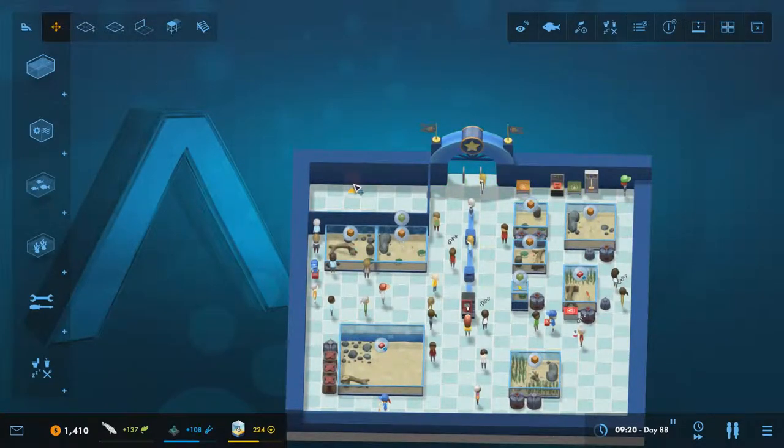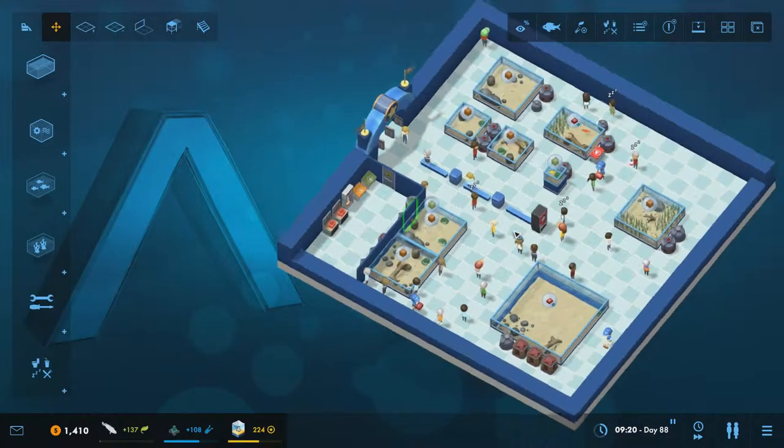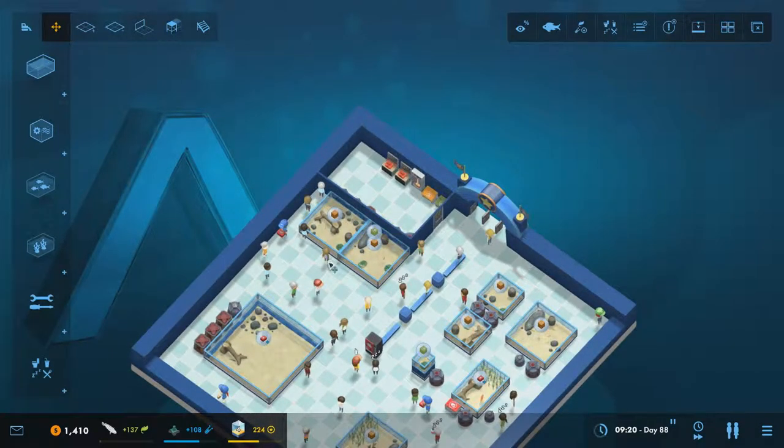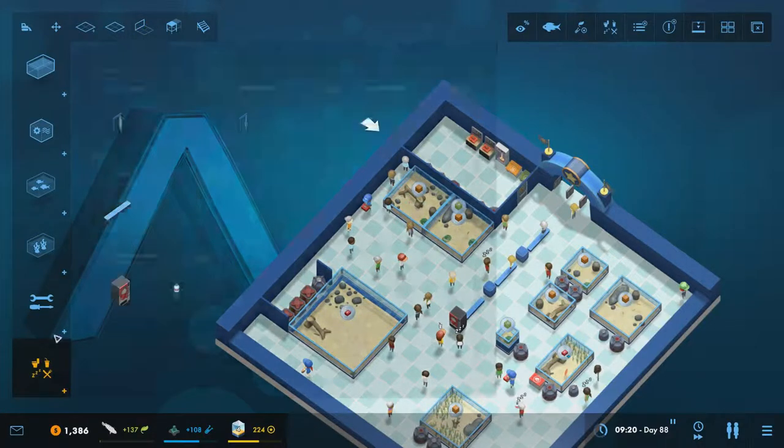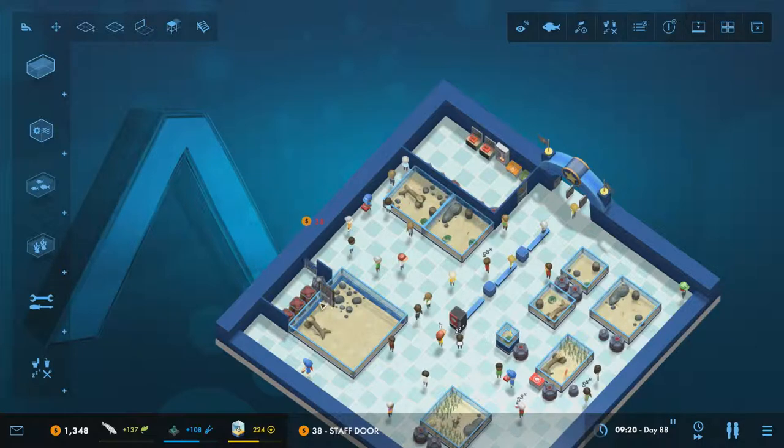These don't actually lose you prestige to see, but we can have them all stored inside there out of the way - gives us a bit more space in this area. I can block off these little bits here, that can be a wall there, and then another staff door just there, and that'll give them access to all of this stuff.